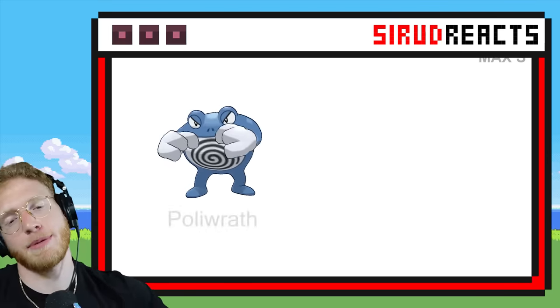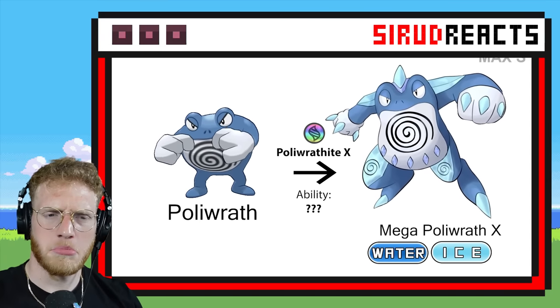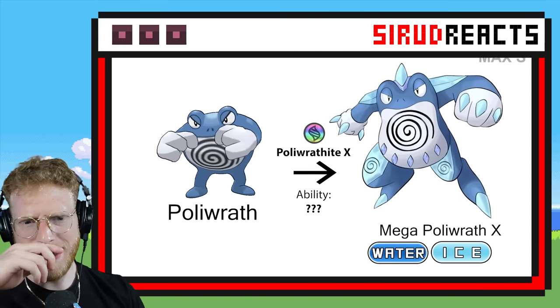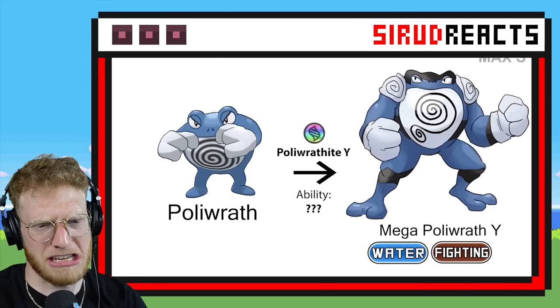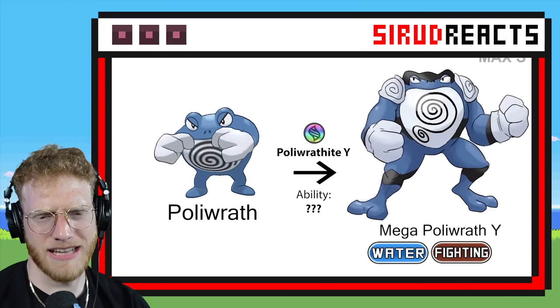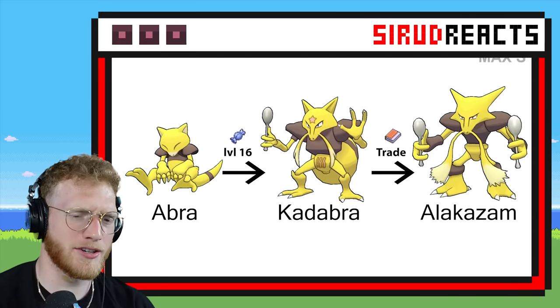Mega Poliwag — please give me the Machamp forearms. Oh — I hate it, I'm not gonna lie. I don't like this either. Its legs skeeve me out for some reason. It's like, too human.